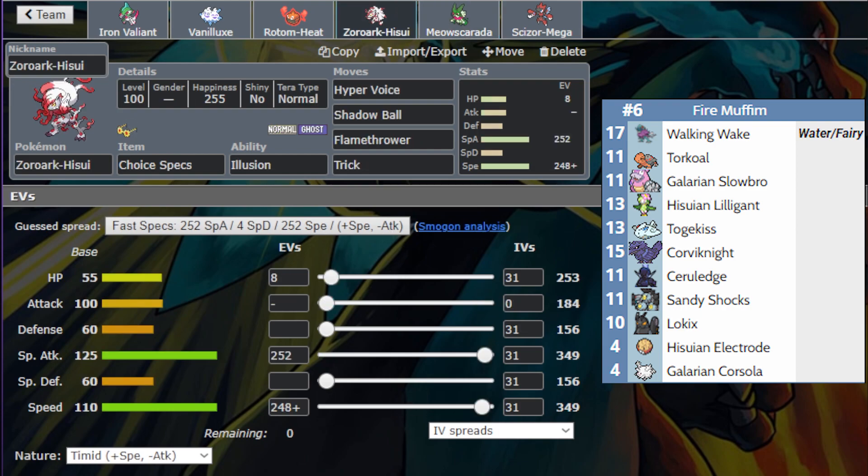Last but not least, we have Choice Specs Hisui Zoroark. This is just here to hit as hard as possible in the late game. Hyper Voice and Shadow Ball are STABs that hit most things — Corviknight gets hit by Flamethrower — and then we have Trick to give the Corviknight or Torkoal a Choice Specs because they wouldn't appreciate that. We're going to hop into the battle now — hope you enjoy!